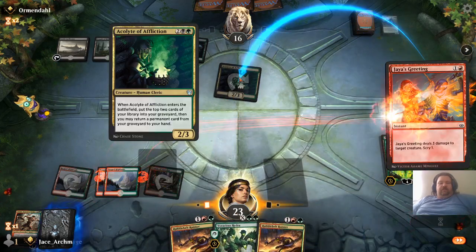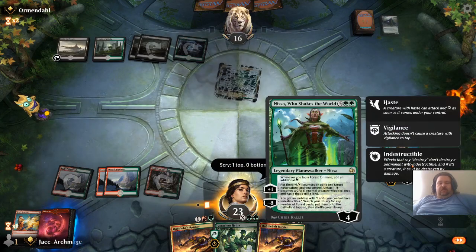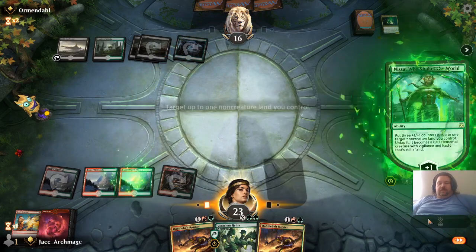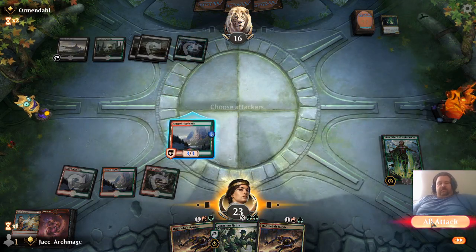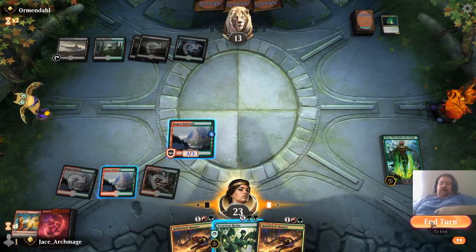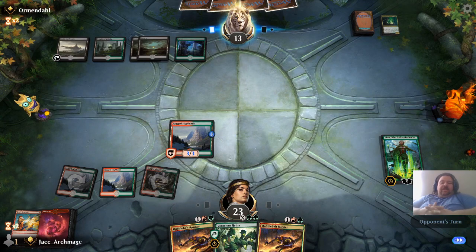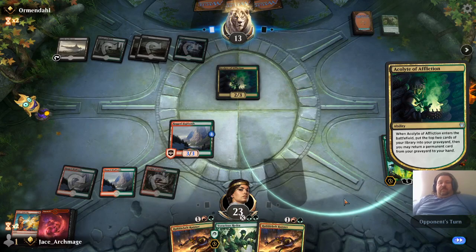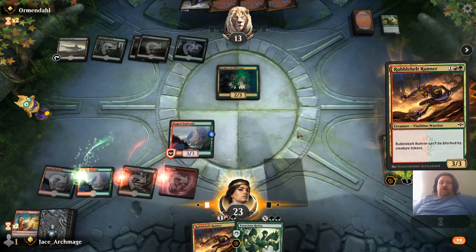So we're going to Jaya's Greeting. Leave that right where it's at. Use Nissa's plus-one ability, turn that Rugged Highland into a 3-3. And my turn. Pretty soon, as soon as I start getting the Mountains out, I'll be dropping Voracious Hydra. Alright, there we go — Mountain. Rubble Belt Runner.